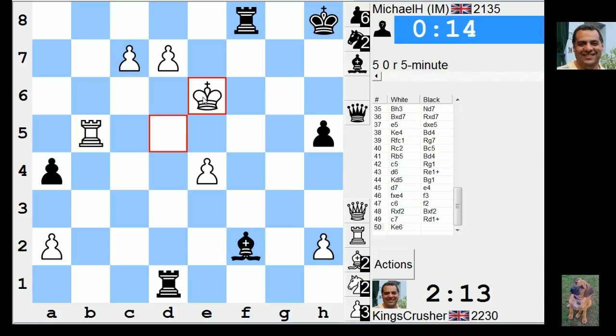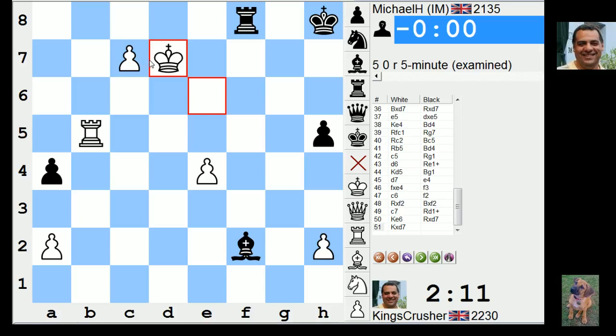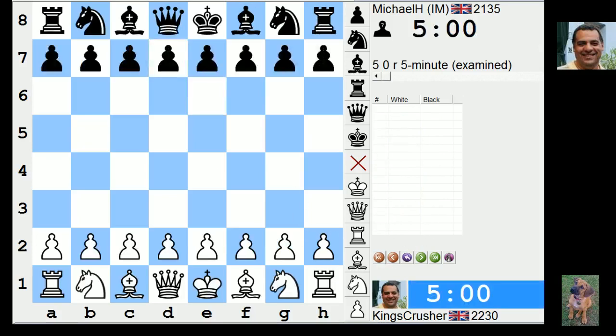He's only got like 15 seconds, wow. So c8 and d8 look like major threats. Blimey — I think that is Michael Hennigan, world under-18 champion 1988, 1993 British champion. He says he hasn't had a good result since — anyway, I was getting done over. Yeah, it's just the nature of five-minute chess. Is it worth analyzing quickly? Maybe.